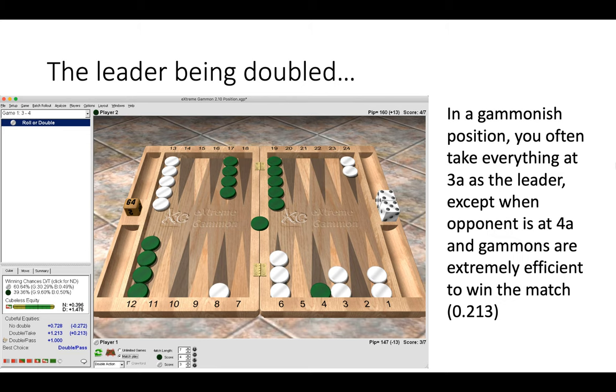Now when we look at the leader being doubled: here we can see that white is four-away and green is three-away. White is doubling this, and it is a double and pass — a significant double and also a significant pass. In a gammonish blitz position you often take everything at three-away as the leader, except at this score when the opponent is at four-away, because gammons are extremely efficient — winning four points wins the match perfectly efficiently with no overage or surplus points.